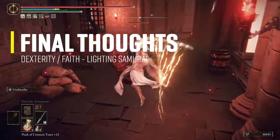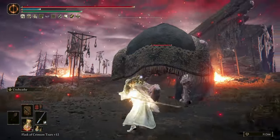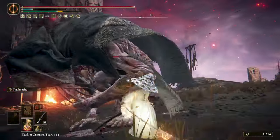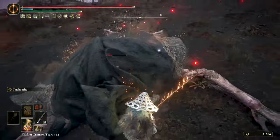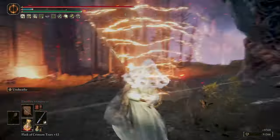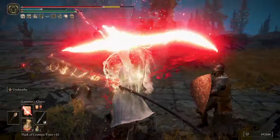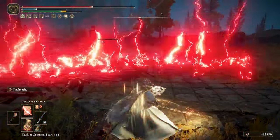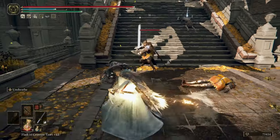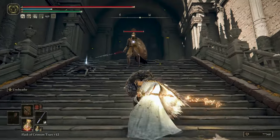Playing with any Samurai build is always great, with the quick, cool-looking, and powerful moves that will make your playtime enjoyable, and this Lightning Samurai Raiden style is no exception. With great lightning damage from the Nagakiba and added versatility with the Dragon Cult incantations, this build will wreck everything in your path. The only con I saw in my playthrough was that in late game, the Ash of War damage is not as devastating — in early to mid game you destroy everything, but later the fights are slower. So you can rely more on your incantations or just take your time with boss fights.